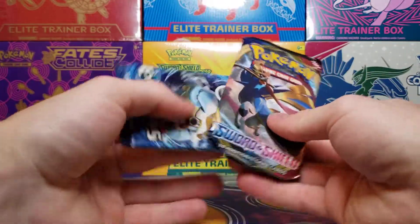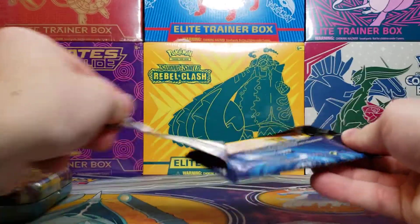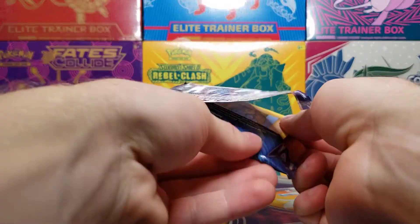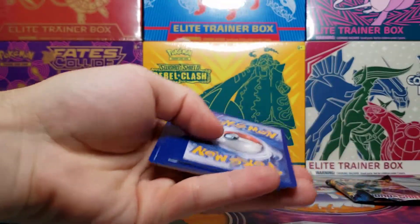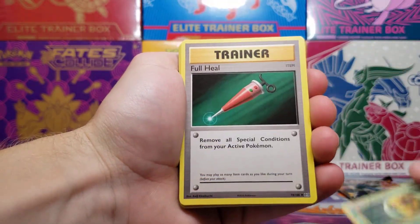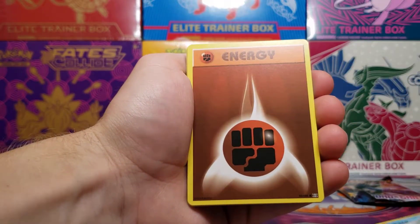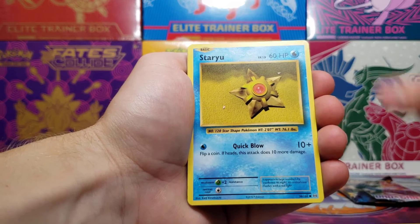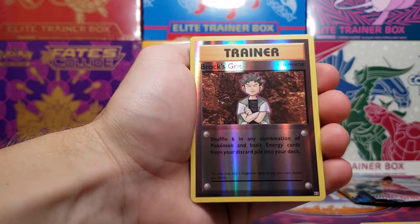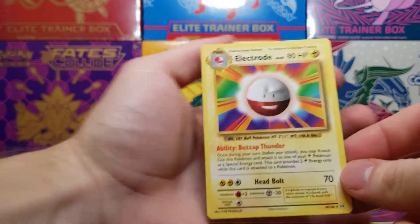Alright, let's get into these two packs. There's the code card. We got a Kakuna, Full Heal trainer card, Machoke, Onix, Magikarp, Fighting Energy, Starmie, Tangela, Brock's Grit trainer card for the reverse holo, and an Electrode non-holo rare.